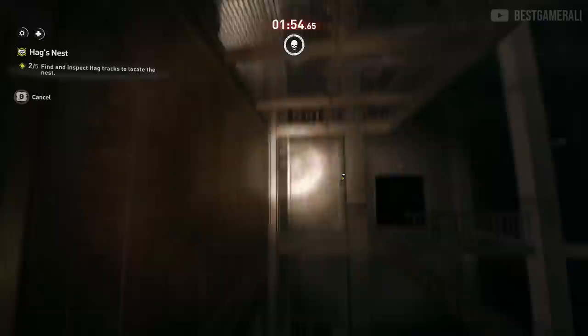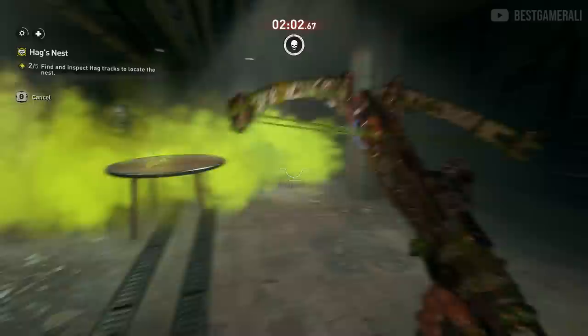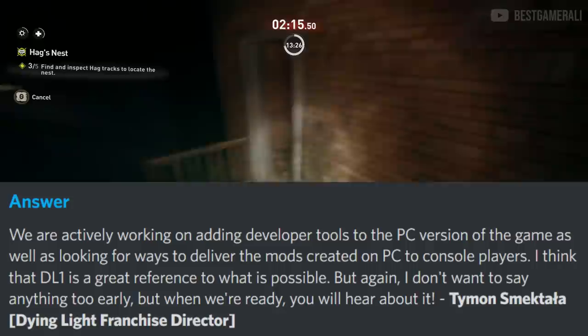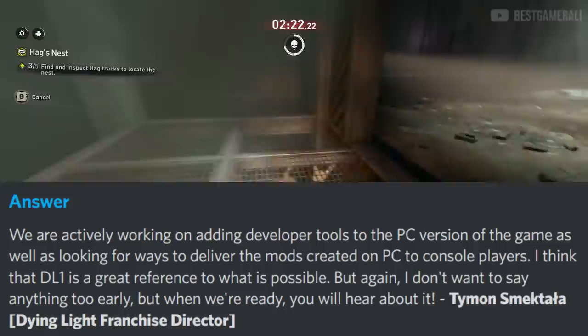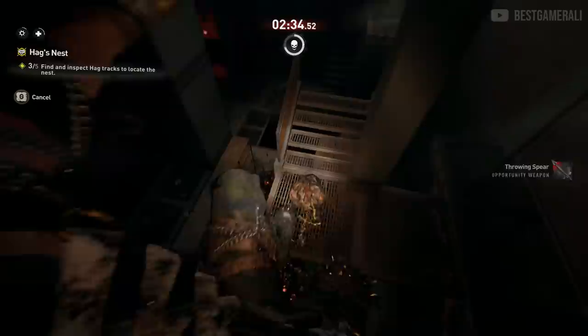Next: will we get developer tools to let the community shape the game? If Techland releases developer tools, the community will make incredible custom maps — Dying Light 1 had some amazing ones. Timon says they are actively working on adding developer tools to the PC version, and also looking for ways to deliver PC mods to console players. Dying Light 1 is a great reference for what's possible, but he doesn't want to say anything too early. This is huge — just imagine playing custom PC maps on your console.